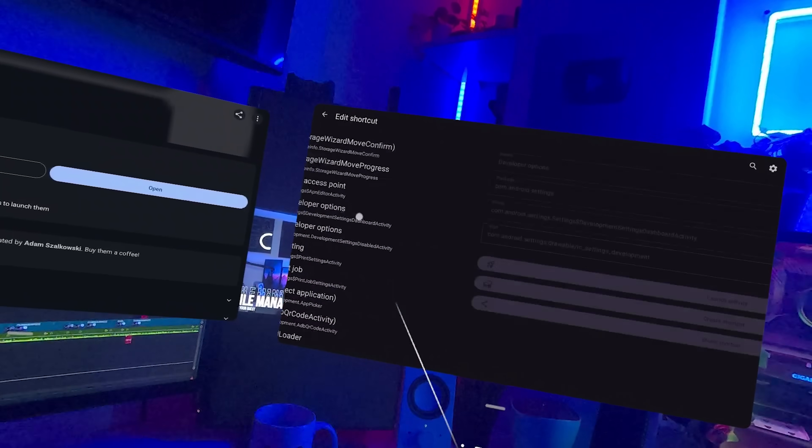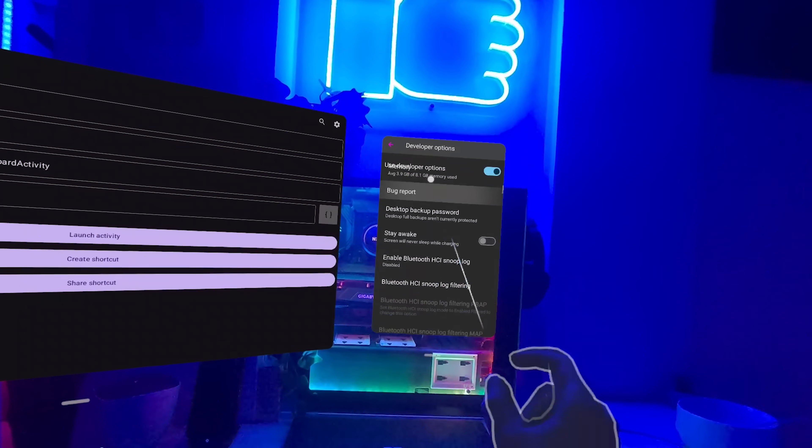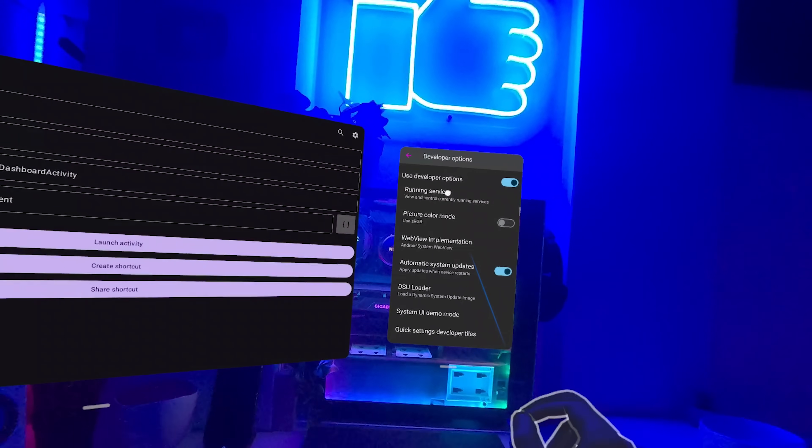This does also allow you to enable developer options and tick OEM unlocking. Don't play with that one though — we don't entirely know what it does yet. Probably nothing, but you don't want to risk actually bricking your device through OEM unlocking it with unofficial means. Just a word of warning — don't actually use it.